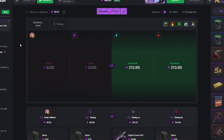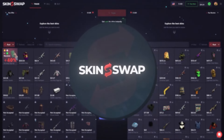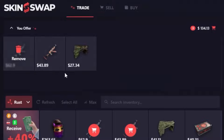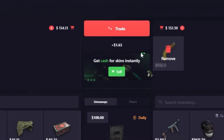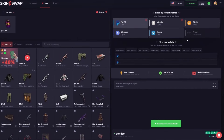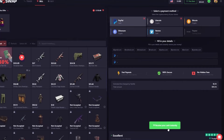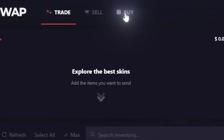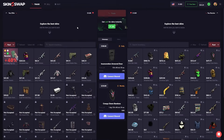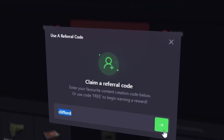Quick word from our skin sponsor, Skin Swap. On this site you can trade, sell, or buy Rust and CS:GO skins. For example, you could trade a few skins for a Banana Yoka by clicking trade and getting it sent straight to your account. You can also sell your skins for an instant cash out using various payment methods. To buy skins, go to 'buy' on the site. For even more of a sell bonus, use the code 'clifford'.